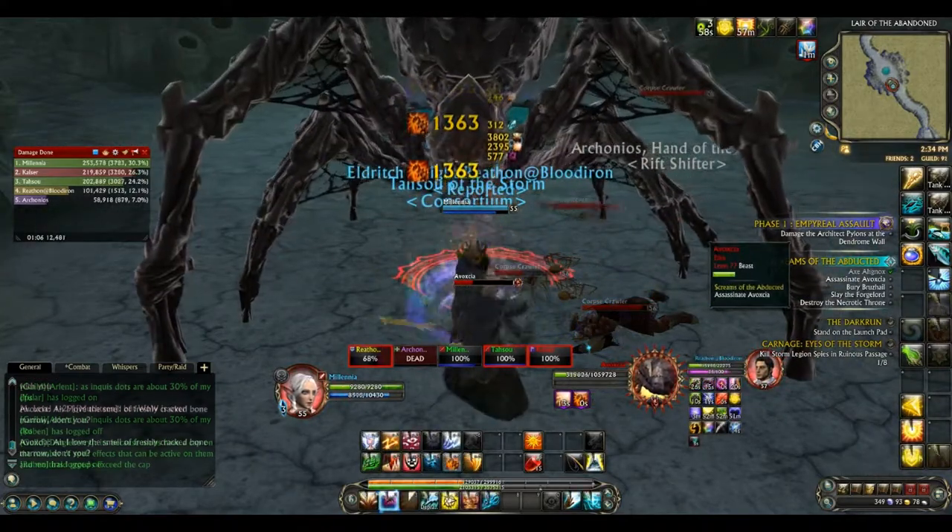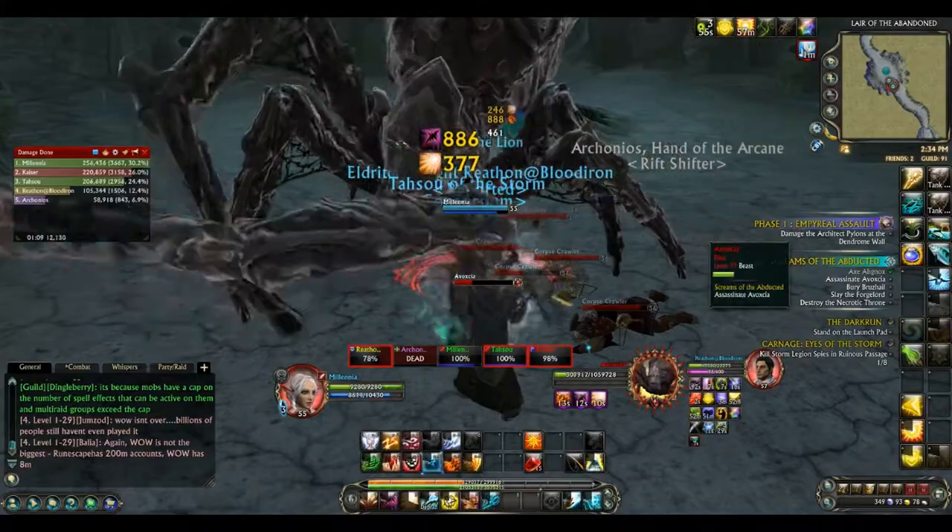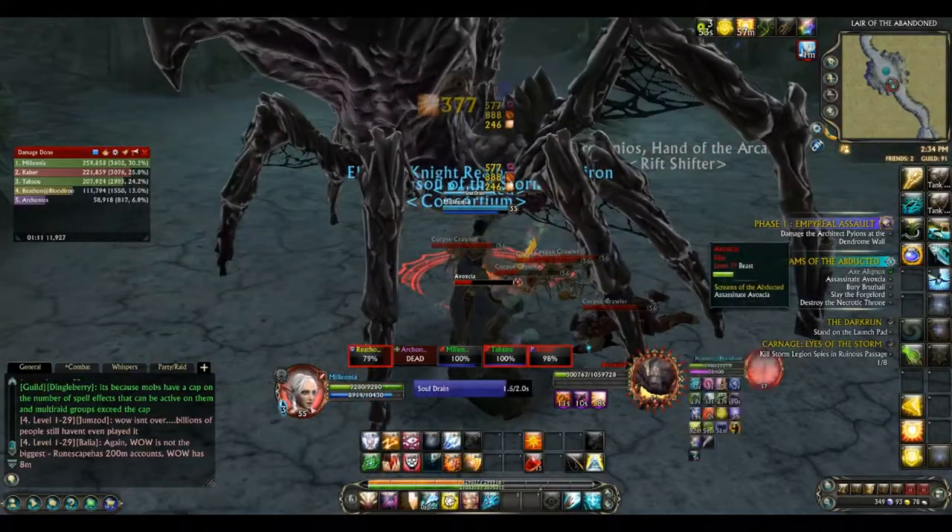Finally, the tank gets a debuff called Liquefied Flesh. This simply makes them take increased damage from Avoxia, so it's nothing major.